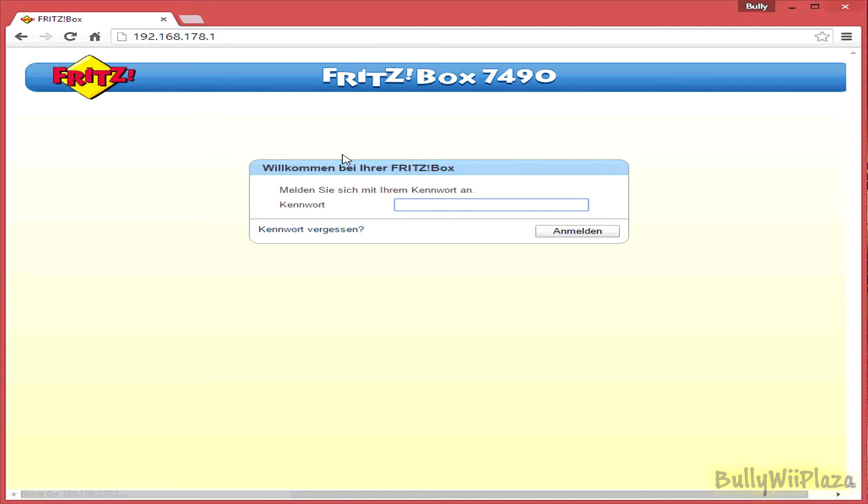This will bring you to the administration page. There you need to know the password for it. By default it might be admin. If you don't know, make sure to read the router's manual or look on the internet.